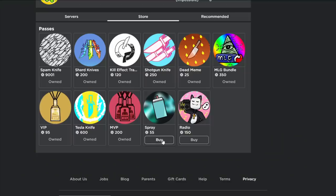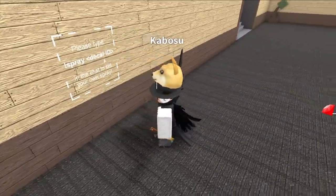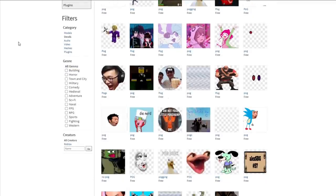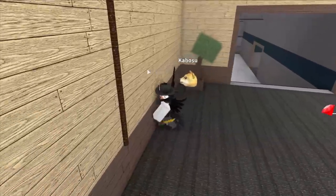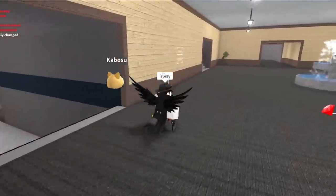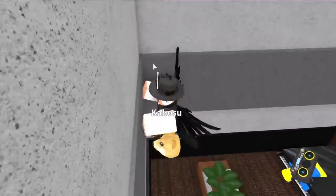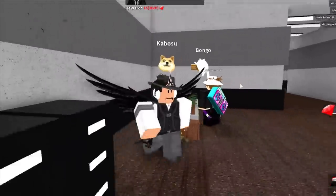The next one is Spray — pretty self-explanatory, you can spray decals. I've seen people spray some very interesting things with it. I tried to spray a PogChamp on one of the walls in the map, but no matter what I did — pressing T, changing the decal — it just wouldn't spray. I'm absolutely heartbroken.